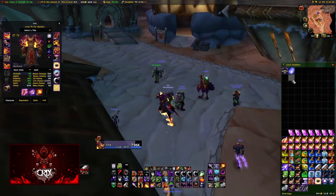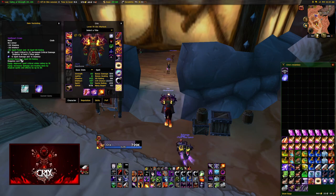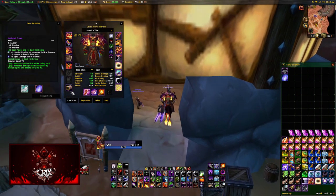Looking at it the other way, those two classes would love to see a socket bonus that gives spell damage — thus they would try to fill those sockets correctly. The only reason you need to match colors is for the socket bonus. The other exception is meta gems, which I'll get into in a little bit. Side note: you cannot remove gems from a socket once you put them in.